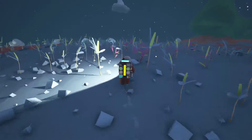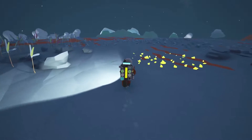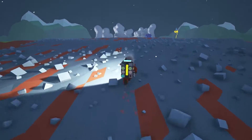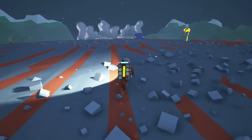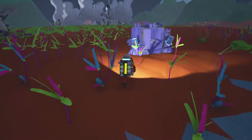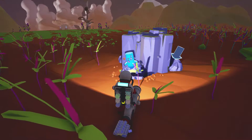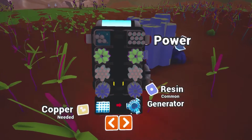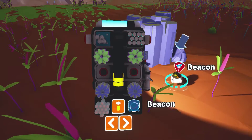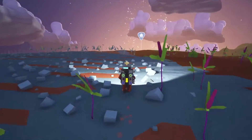Does every planet we're on have nasty sandstorms? Honestly this planet is the most docile for sandstorms — the other ones are pretty brutal, like every two to three minutes. I got them a lot when I was playing, at least it seemed like a lot. I found a resin vein! I'll place a beacon near it because I didn't tether to it — I just ran.